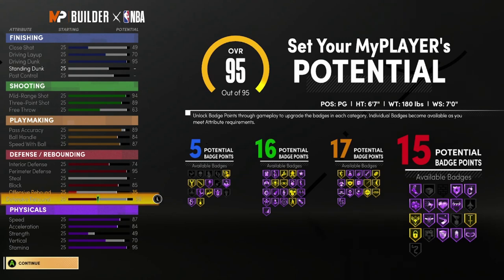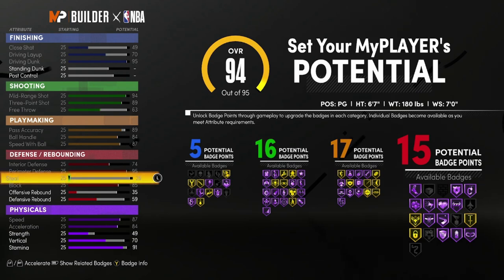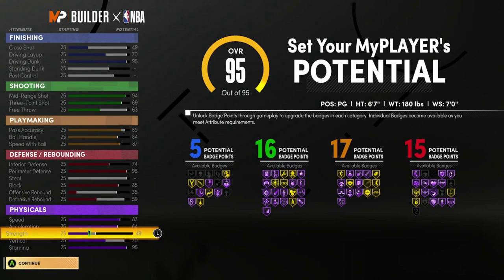This is the build right here, people. This is it. Demigod build, no weaknesses: 95 dunk, can shoot the 3 or the midi, can dribble — and you know I don't need much. I'm the king of low ball handling dribbling, I don't even think 84 is that big of a deal, because you hit a few shots and now you can momentum again. I have a 95 perimeter D, I am pretty much a lockdown. Physically, I'm at the top of my game. I put the stamina back to a 95 max — my speed is cracked, my acceleration is cracked, and this is just day one.